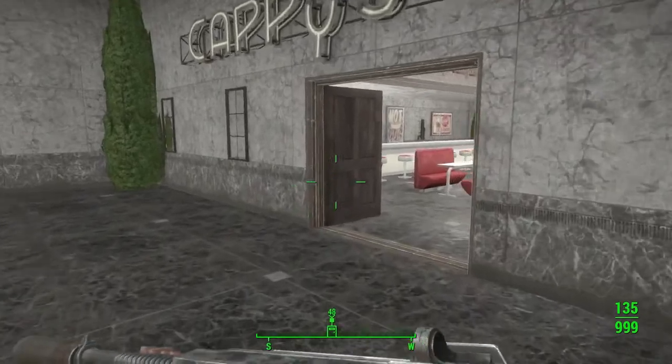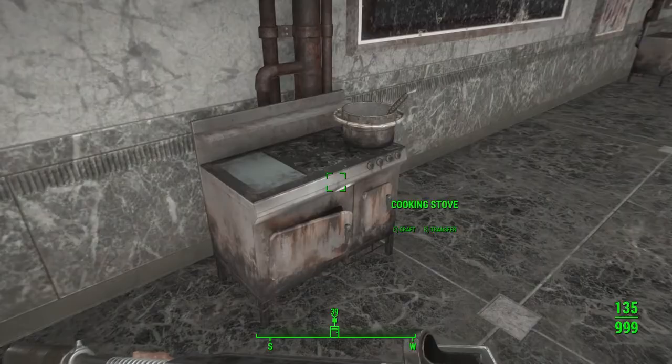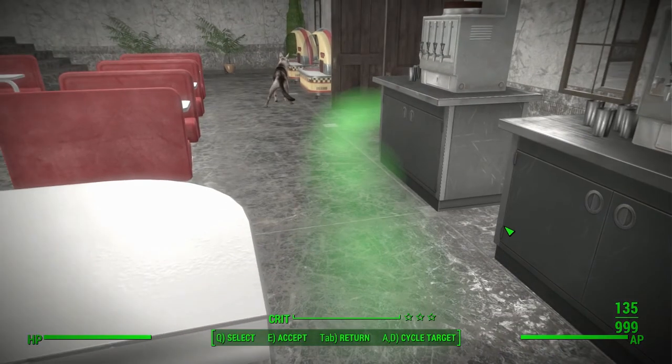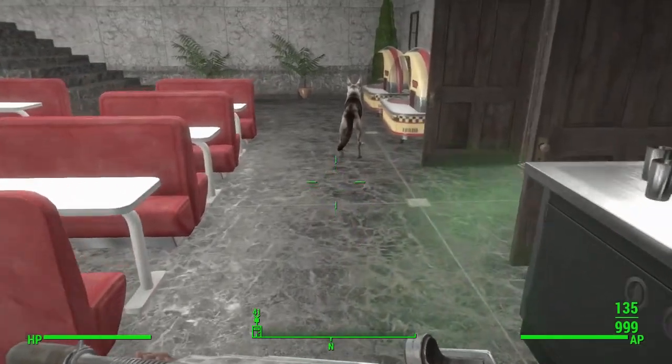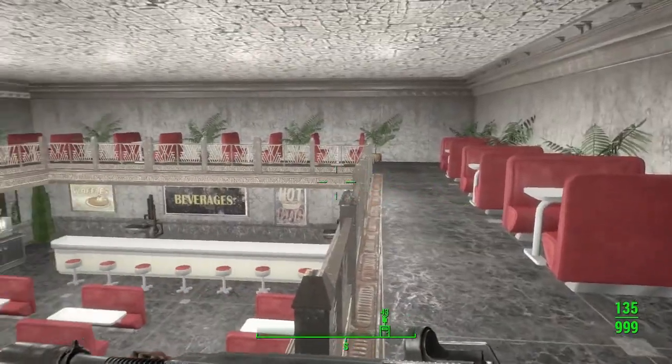Over here we have the cafe. Again, you will have to put some mats in here. I've also got to link them to the workbench. And we have more sitting up here. So this is your overall view.